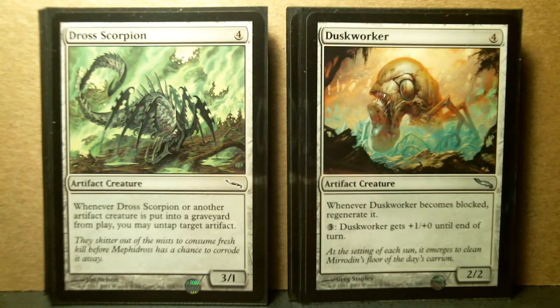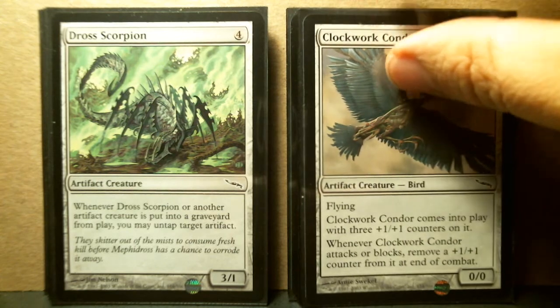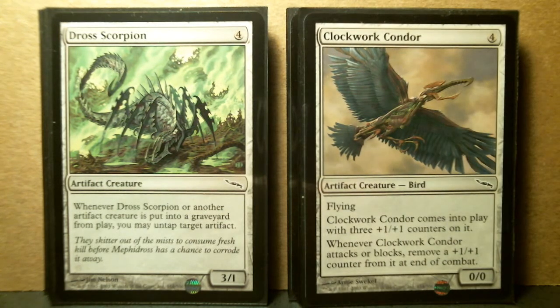Then we have Dross Scorpion, which came with one of the theme decks, and Clockwork Condor. Both are commons and both look fairly unplayable, but I haven't played these cards as much as some of the more recent cards, so it's very hard for me to tell. With Dross Scorpion, you get to untap somebody else's artifact when it dies — if your opponent doesn't have any artifacts, you're not going to have much use for that. Clockwork Condor comes in as a 3/3 for 4, but it gets reduced very quickly, so it's something you'd have to equip quickly, attack with quickly, and expect it to die.